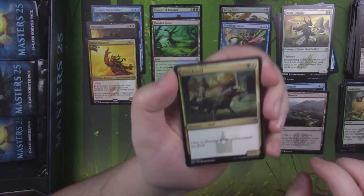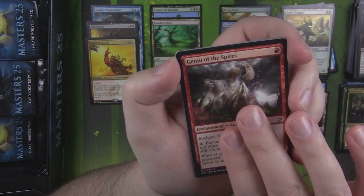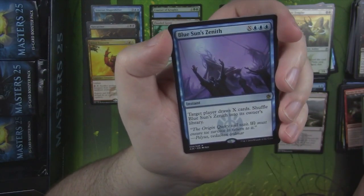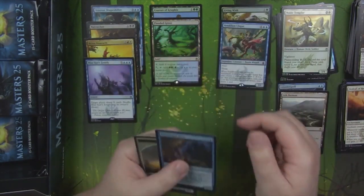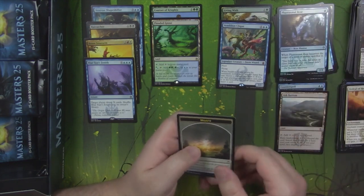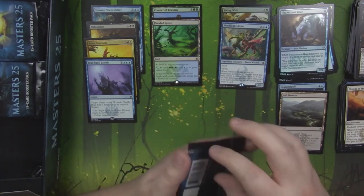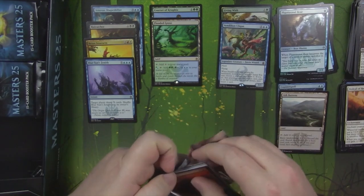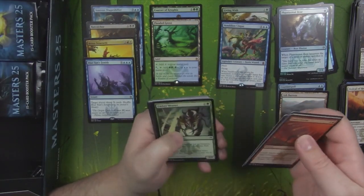It basically just goes and gets you your splash color, which is kind of nice. Watchwolf, a little uncommon there. Genju of the Spires. Ordeal of Heliod. And our rare is a Blue Sun's Zenith — target player draws X cards, shuffle Blue Sun's Zenith into its owner's library. And our foil is a Phantasmal Bear with a Morph token. The new Morph token art is very cool. I really like it much more than the last Khans block morph tokens.